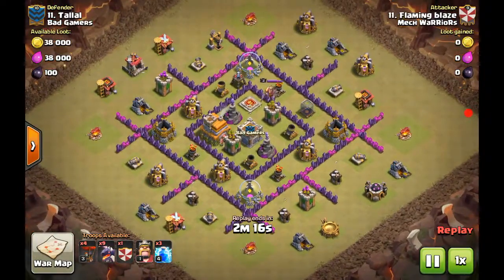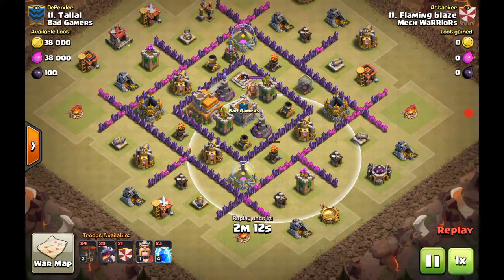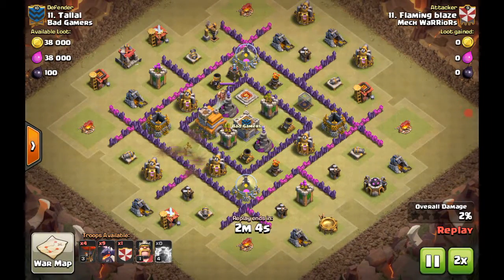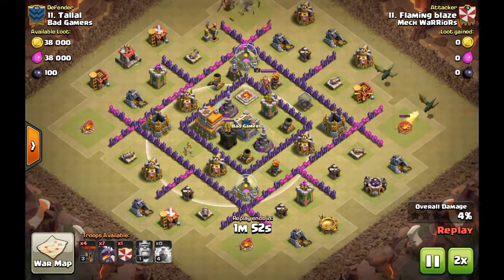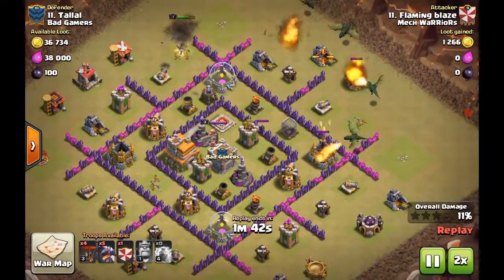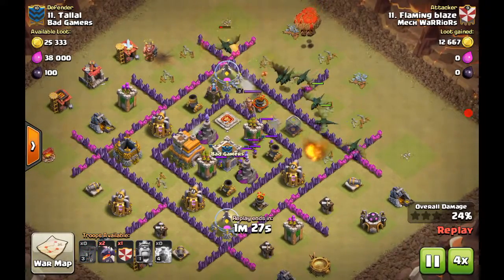This base right here is actually a popular base and a good design. If the attacker doesn't know what he's doing, he won't be able to three-star it because the air defenses are so far apart. You've got storages protecting them and archer towers that give dragons a real struggle. If the enemy has the right clan castle troops, this base will be really hard to three-star.